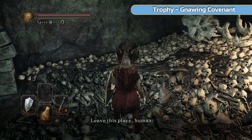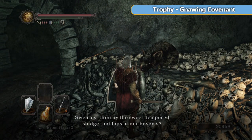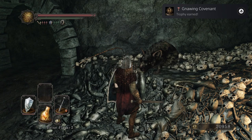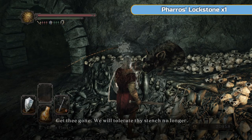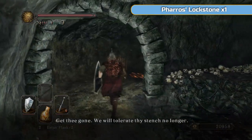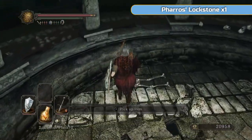Then you can speak to this rat here. He will notice that you have a tail - exhaust his dialogue and he'll say do you want to join the covenant. I'm not actually going to join it - you don't need it for the trophy. So we're just going to get the trophy and move on. Join it if you want but no need to. And that's this area done - that's the first area done.